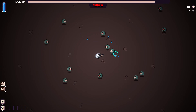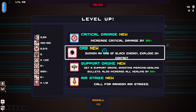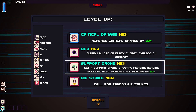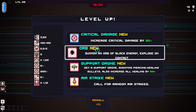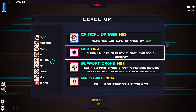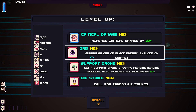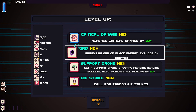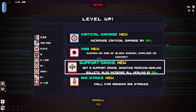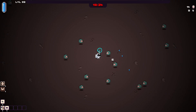As per usual in these type of games, the first enemies take two shots. Here we get to some of the abilities — as you can see at the bottom left you can have six weapons, which is standard for your survival roguelikes. Now this is the weapons and this is utilities: the blue ones are the utility items, the red or pink ones are your abilities. They can also level up — summon orb of black energy, explode on contact. Let's test this — these are all skills I've never had.